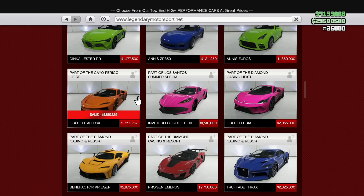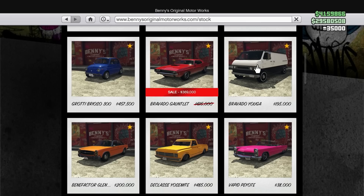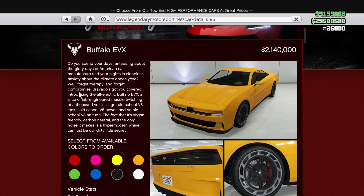For 40% off this week is the Bravado Gauntlet Classic. And we also have a new drip feed vehicle — the first drip feed for the latest update. The Buffalo EVX is now in the game. It also has Amani Tech, and just like the Virtue and the Omnis EGT, this thing is going to take about 11 to 12 rockets, so it's going to be pretty good.